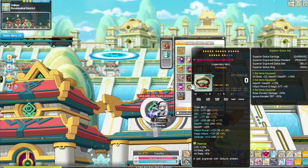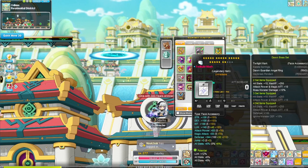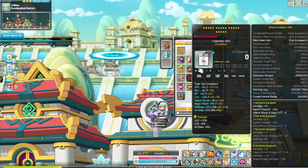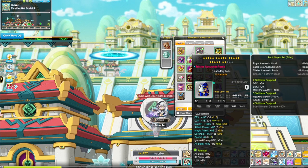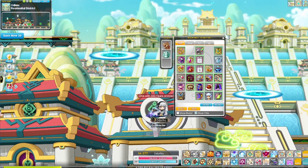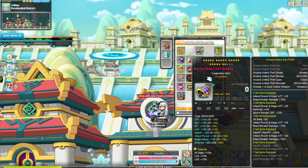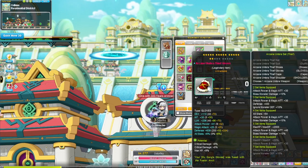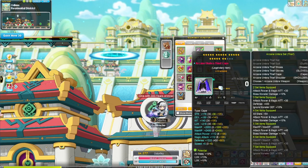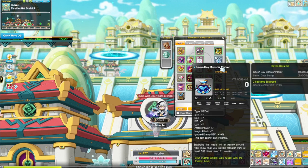22 sup belt, 22 hat, 22 Twilight, 20-star Black Bean, 22 CRA top, 22 CRA pants, 17 arcane shoes, 22 sup earring, 22 arcane shoulder, 17 arcane glove. Fairy heart, 22 arcane cape. Here is the secondary — double prime 7-day Monster Parker.